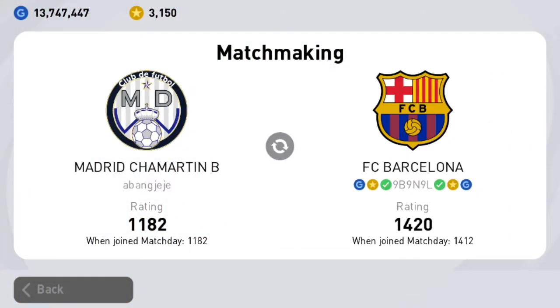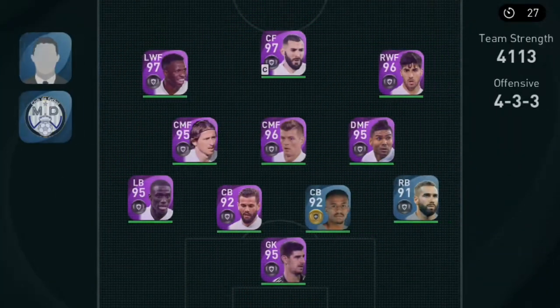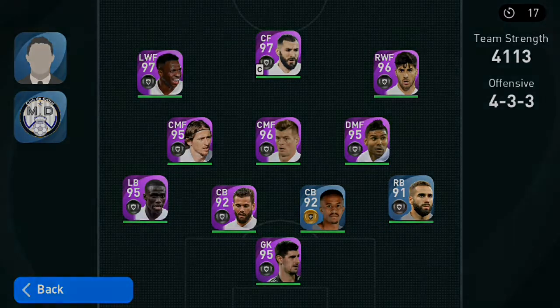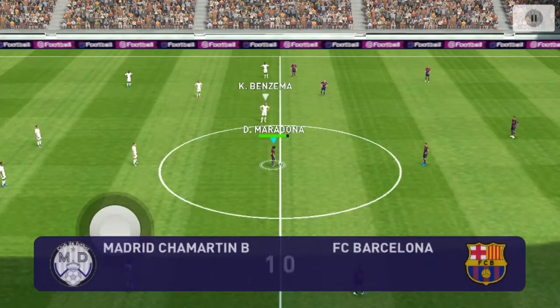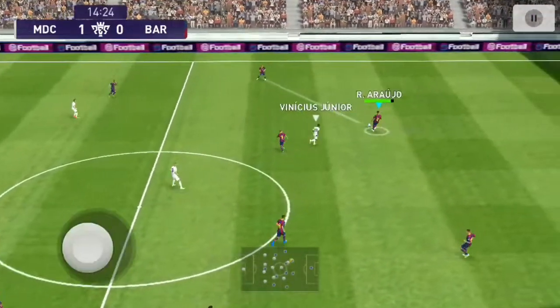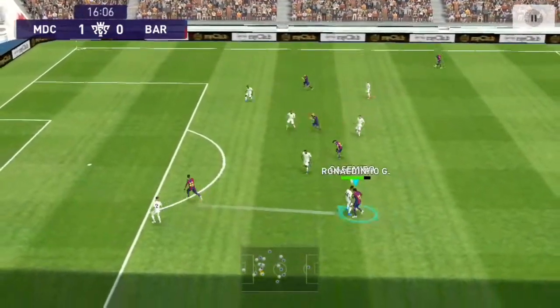Here we go, updating the data. A little lower rated opponent this time but still decent — 1182. Let's check out his Real Madrid team. It's full Real Madrid with current players only, no iconic moments, but still a very good team. He scored straight away. I don't know what to do — his team is just playing better. He's running along the wings, creating all sorts of problems. It's much tougher than the first opponent already.